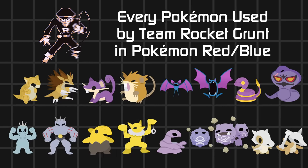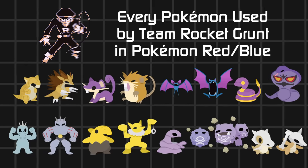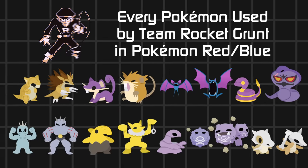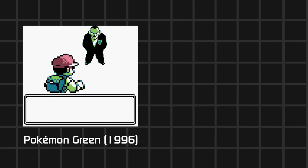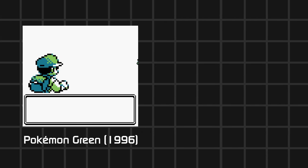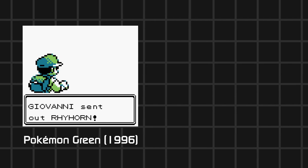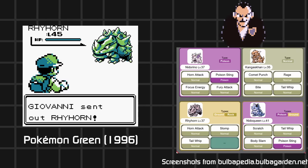Mind you, there's no dark types yet, because that was introduced in generation 2. So a lot of the mons were poison type — there were a lot of poison in the original 151 anyway. I guess you can justify that a lot of ground types were used because their leader, Giovanni, specializes with ground types. With the whole mafia vibes of Team Rocket, I think Giovanni's Pokemon used to have a family theming, as they used to use Kangaskhan and the Nidos.